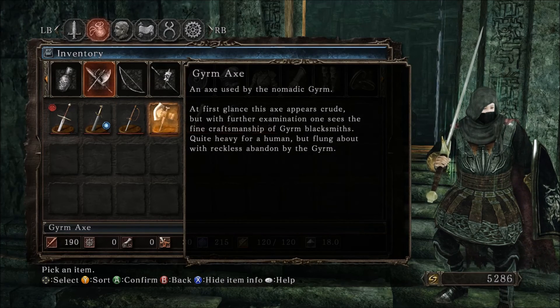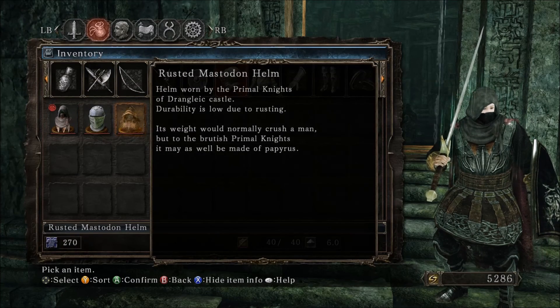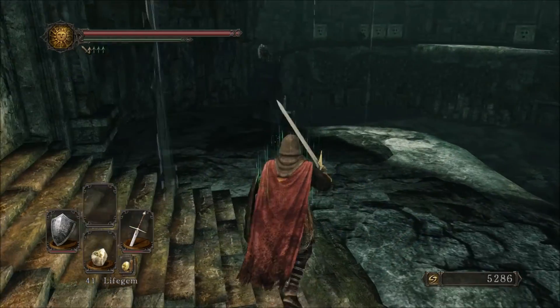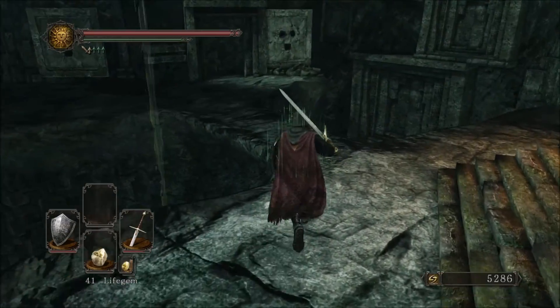We also picked up a Gurm Axe. At first glance this axe appears crude, but with further examination one sees the fine craft of the Gurm Blacksmiths — quite heavy for a human, but flung about with reckless abandon by the Gurm. The Great Axe is a lot better but it's quite an enjoyable weapon to use. And the Rusted Mastodon Helm — helm worn by the Primal Knights of Drangleic Castle; durability is low due to rusting. Its weight would normally crush a man but to the brutish Primal Knights it may as well be made of papyrus. So what are the Primal Knights of Drangleic Castle doing all the way out here? Many questions to be answered.